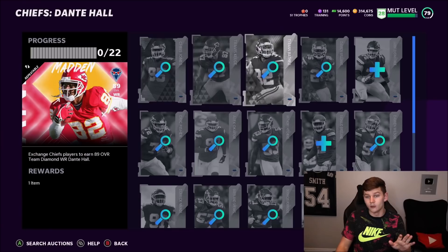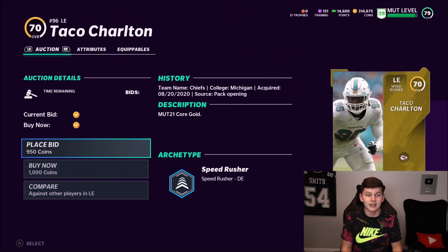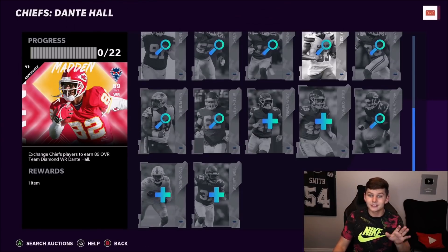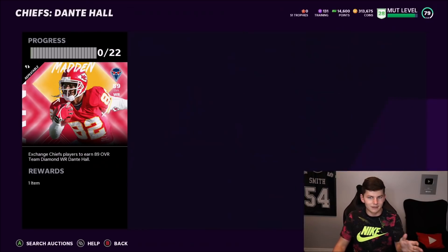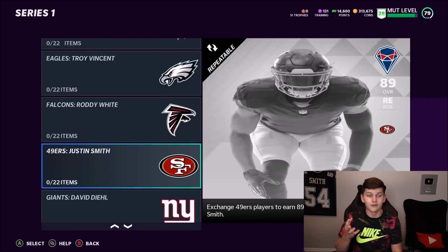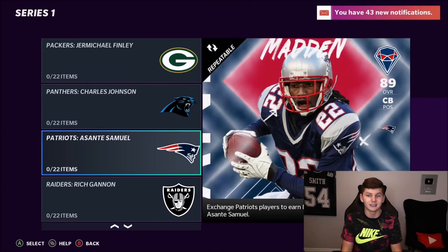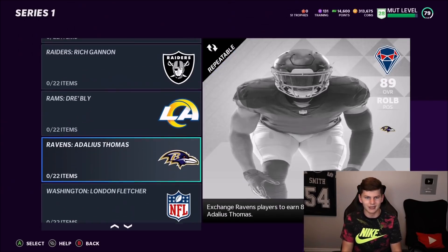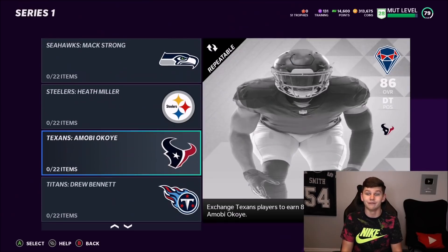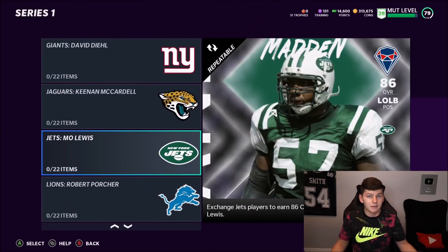It looks like we don't have to add Mahomes or Tyreek Hill, which is really good. For these low golds — like Taco Charlton at only 1,000 coins — that is an absolute steal, so I'm going to buy that right now. Some other set players include Travis Frederick for the Cowboys, Troy Vincent for the Eagles, Roddy White for the Falcons, Justin Smith for the 49ers, Jermichael Finley for the Packers, Charles Johnson, Asante Samuel, Rich Gannon, Adailus Thomas, London Fletcher, Jerri Evans, and Max Starks at fullback.